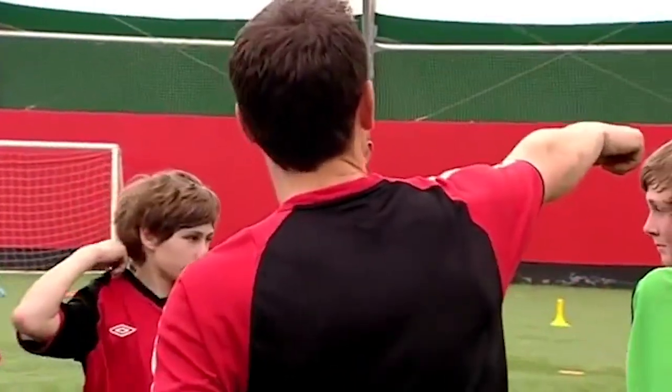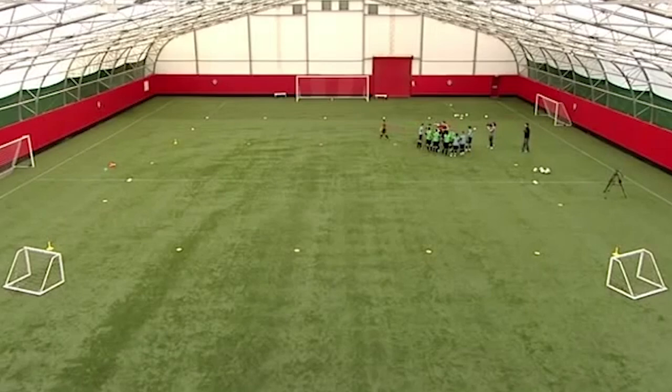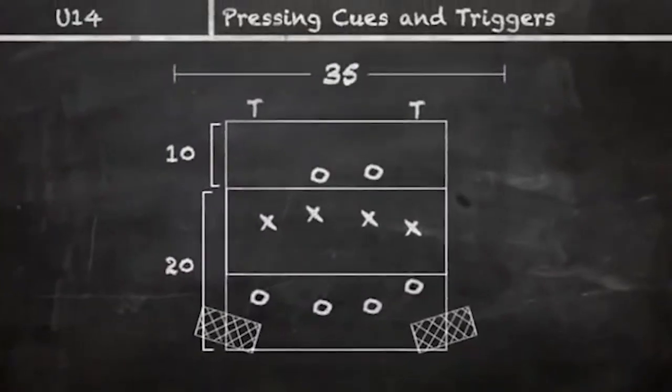You two go as target players on the end. Chris and Dan go in there as greens. Kyle, Woody, Ed and Lewis go in there as a four. Stand on that white line for me.